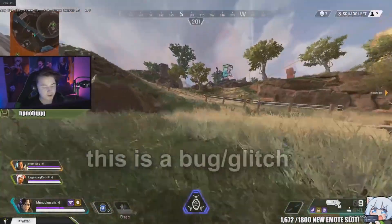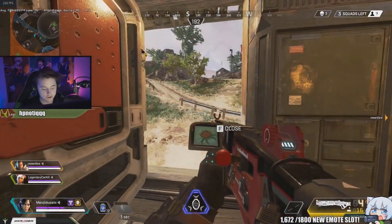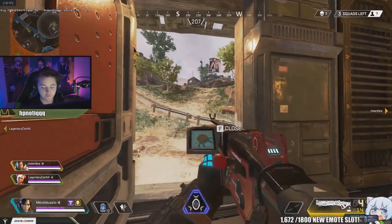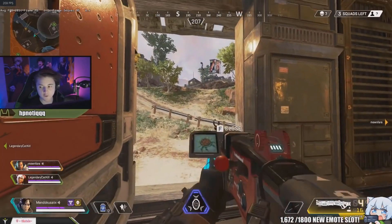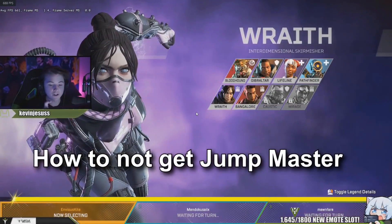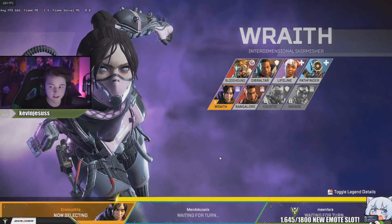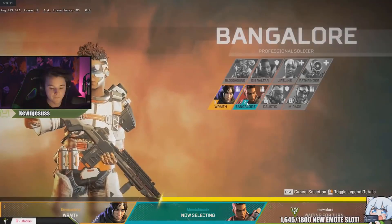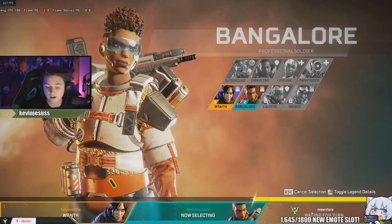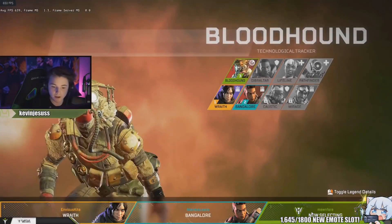If you have a Kraber or a Mastiff — say you have four shots and mag 16 — you shoot two bullets, reload, and have 14 shots. You swap your slot back and you can have infinite ammo with a legendary weapon. When you're in queue, the jump master icon defaults to the third player, but if a player auto-selects their character without manually clicking and locking in, it'll pick their most recent character but won't give them jump master.